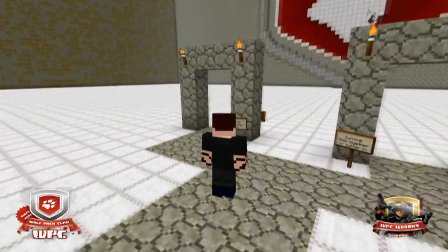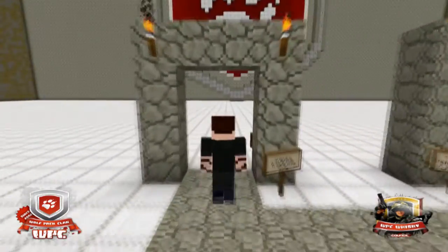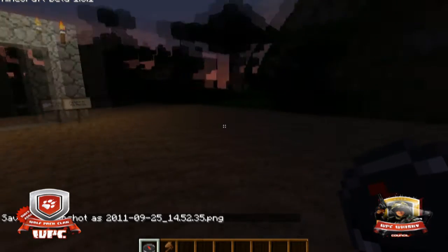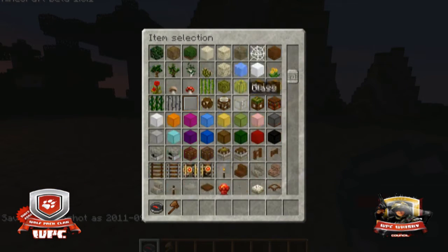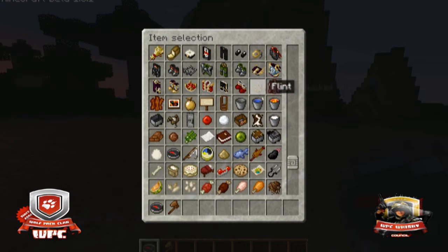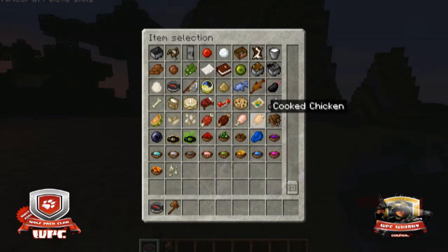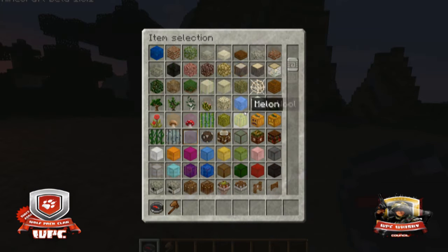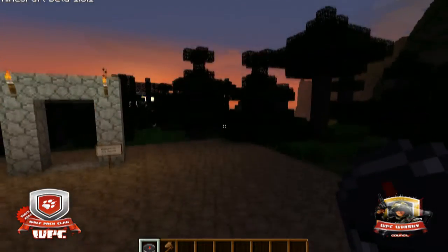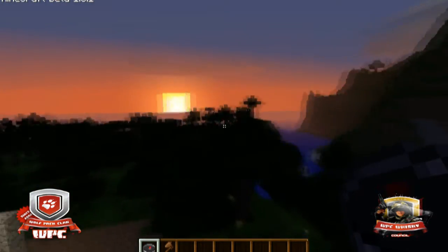Onto the left here we have the Creative World. To use these portals, all you have to do is walk forward. The Creative World is just the creative game mode, so you have infinite items, you can fly, you can basically choose from any item and there's infinite of it. You can build all your wonderful, fantastical structures with no worries. There are no mobs, although there are day and light cycles, so you don't have to worry about monsters spawning and destroying your bits and pieces.